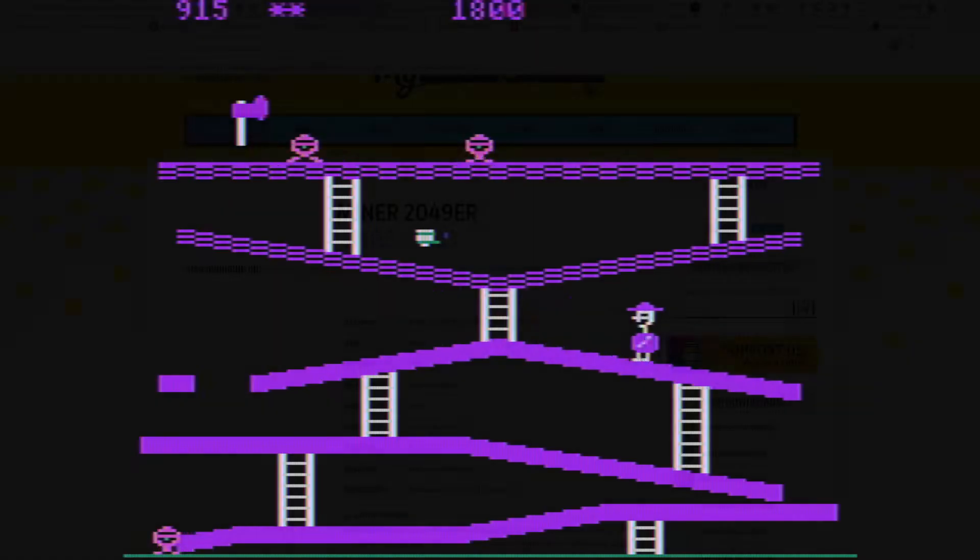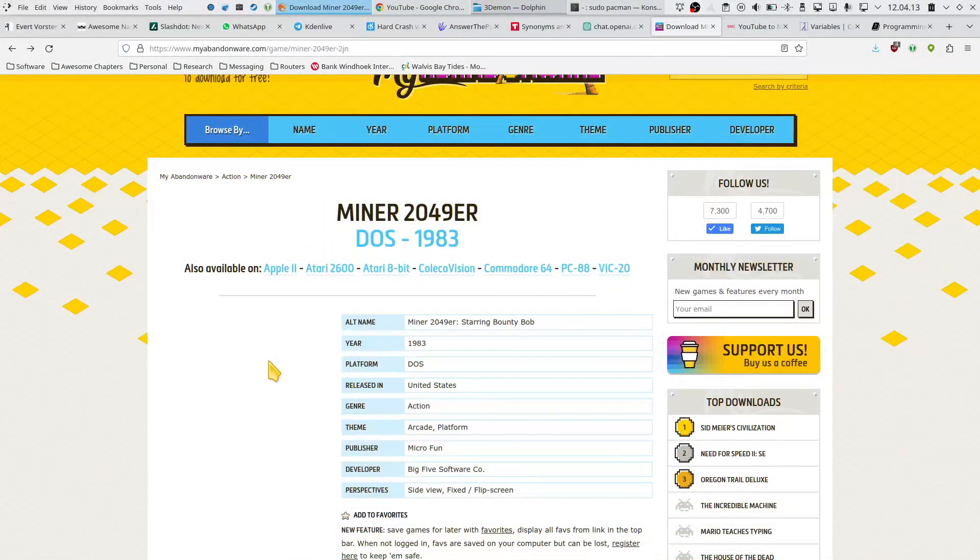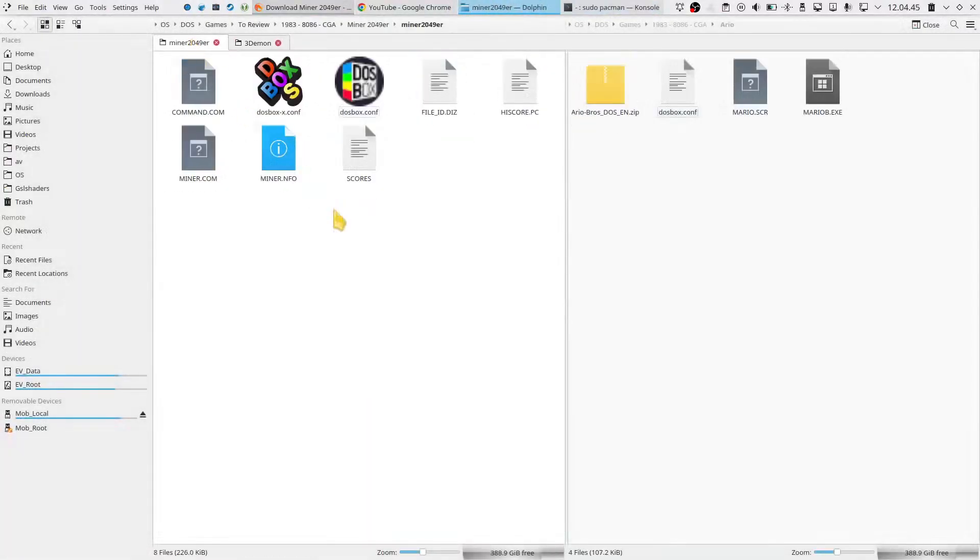Today's title is Miner 2049er, and this is not an obscure title at all. It was released in pretty much anything that had a CPU at the time in 1983 — the Apple II, the Atari 2600, Atari 8-bit, ColecoVision, Commodore 64, PC-88 and VIC-20. So it's a platform game with a flip screen. The publisher was Microfun, and let's just get to it.